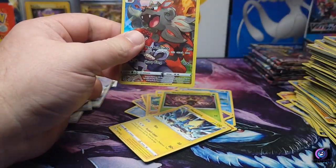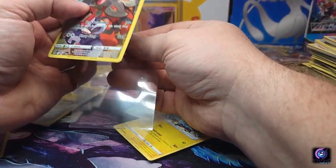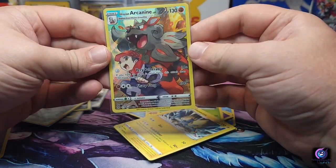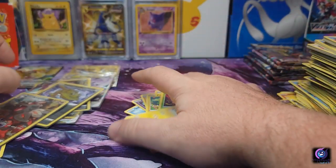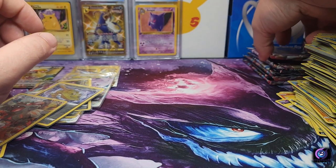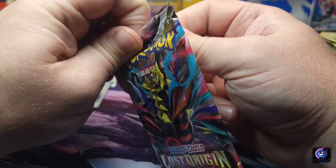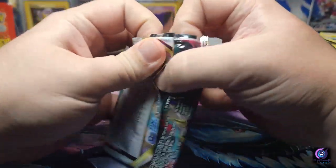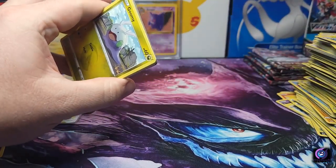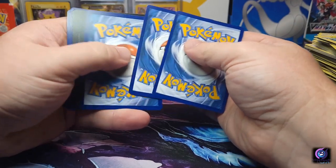Politwhirl, Lickylicky, Relicanth, Shuppet, Machop, Pikachu — oh, we got the Pikachu... no, it's the Arceus Arcanine! Assuming Arcanine, beautiful! No double bangers yet, but we got about seven packs left. Seven packs — I just want to keep opening this set. I wish I had unlimited money and could just buy as much as I possibly could and do mass openings.